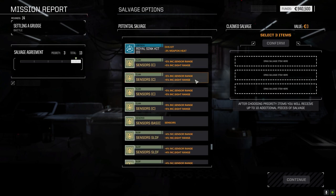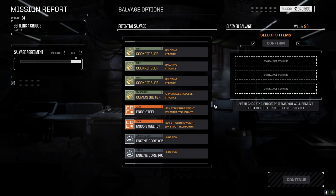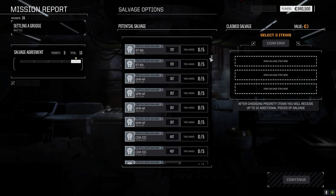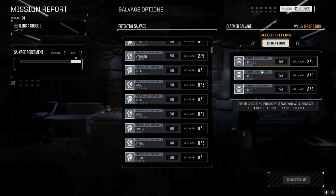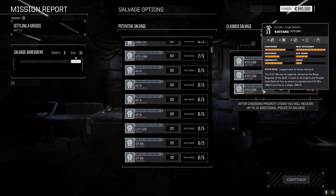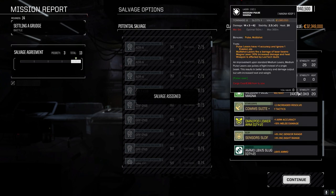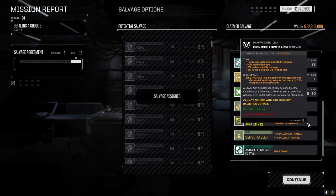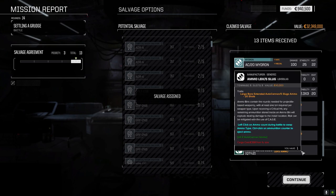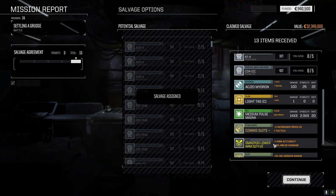Roll the bones and see what else we can get — Royal heatsink kit, we don't really need it; we've got lots of good stuff already. Let's go for the Kintaro. There's a lot of good stuff here but I think we go for the Kintaro because we've got it. All right, let's take it — I think this thing actually has two hands. We got a Griffin part, Kit Fox and Cicada part, and the AC-20.